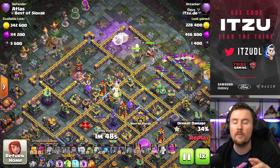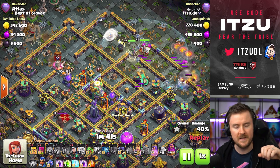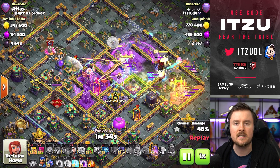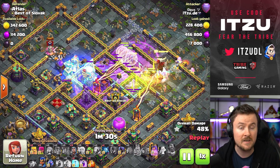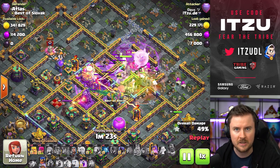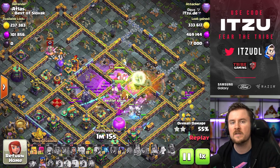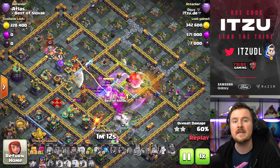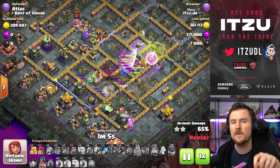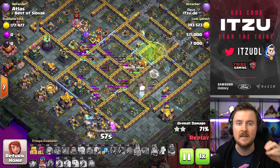Let's go into the first attack. He's already done the opener, but now we want to concentrate on why this is so strong. Take a look at those super archers — they're staying safe, protected by the queen, the king, and the titans. Their range is pretty similar to the queen's, which means a lot of the time they're standing right on top of each other. In a smash attack you're relying on your healers, and those healers heal an area around a troop — so if your queen and your archers are on the same tile, everything gets healed together.